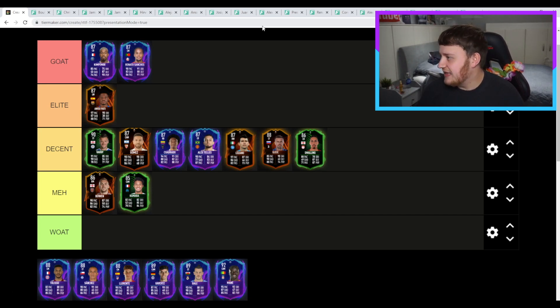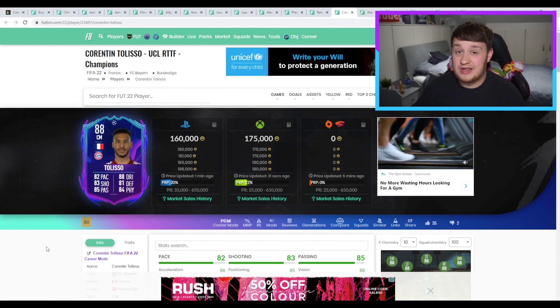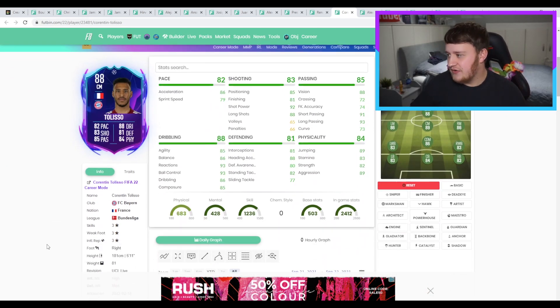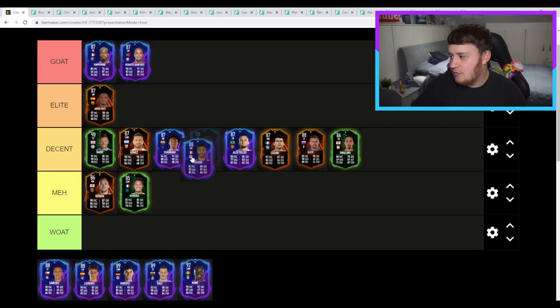Next, Talisca is an interesting player. It's a Hullet card, in fairness, for about 150k. Issue is three-star, three-star — but I'm arguing it's far and away probably going to be a good card. It's alright, it's good, it's a decent little number. We'll put you in decent.